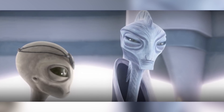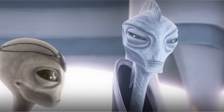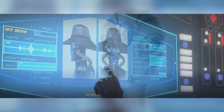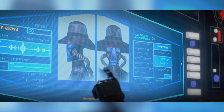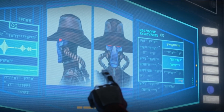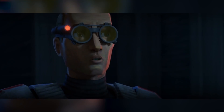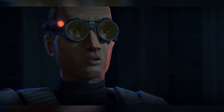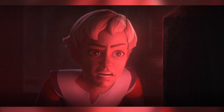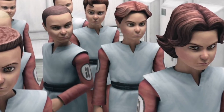Lama Su isn't happy with how much personal attachment Nala Se seems to have with Omega, and realizes that it is threatening their operations and standing with the Empire, warning Nala Se that Omega must be terminated as soon as they have her genetic material. This obviously leaves Nala Se very conflicted, as she has a deep bond with Omega. Back on board the Havoc Marauder, the Bad Batch trawl through Old Republic records and discover that Cad Bane was responsible for attempting to kidnap Chancellor Palpatine during the Clone Wars. Tech also discovers that Omega is a pure, unaltered clone of Jango Fett — just like the only other one in the galaxy, Boba Fett, codenamed Alpha — with Alpha meaning first and Omega meaning last, making her as close to a sister as Boba Fett is ever going to get.